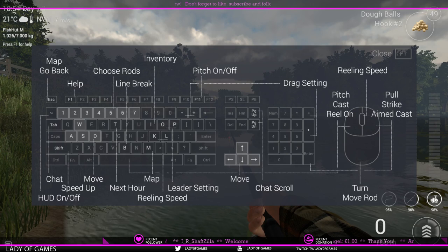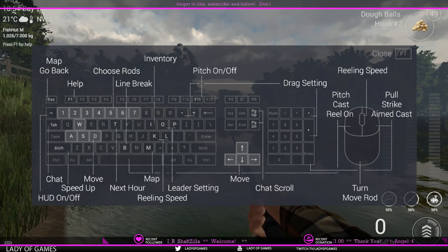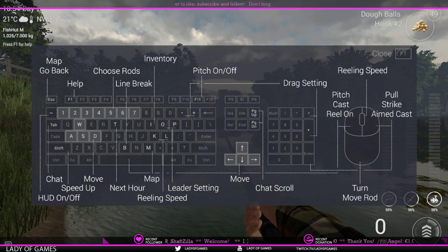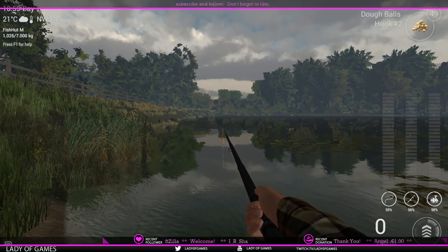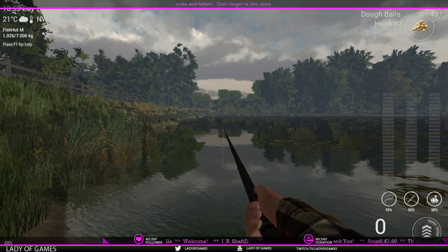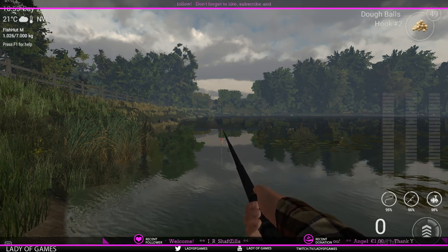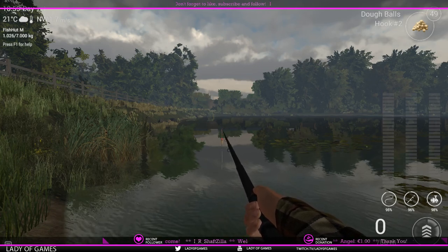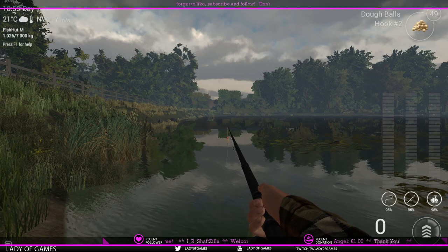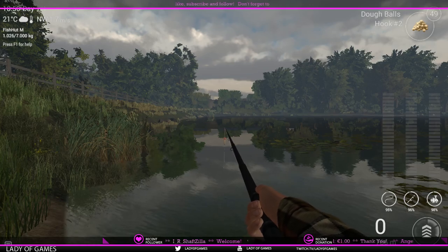It says F11 is pitch on and off. All right, I hope this clarifies a lot for you and helps you cast further. Wishing you tight lines! Give this video a like if it helped, subscribe to my channel, or watch me play Fishing Planet live on Twitch.tv slash LadyOfGames — the O replaced with a zero. Bye bye everybody!